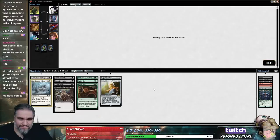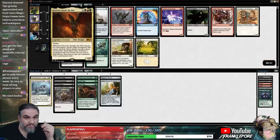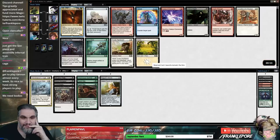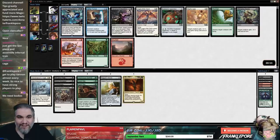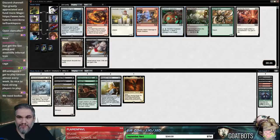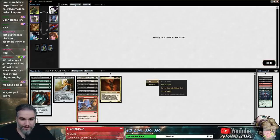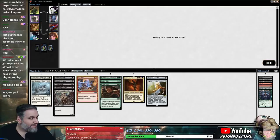I have no idea what this deck is doing right now. We're already Black-Green — I guess we're doing that five-color thing again. Another Fraying Omnipotence. I'm going to take the Strangling Spores. We can actually play the Shock over the white cards if we want to. Now I'm going to take Electrify, actually. Four colors it is, boys — four color, no blue.